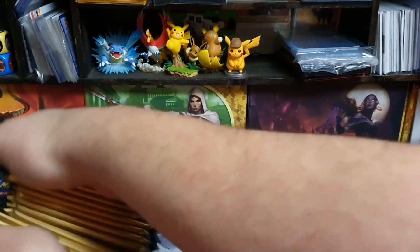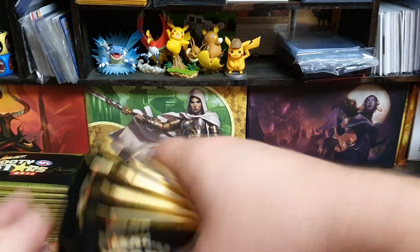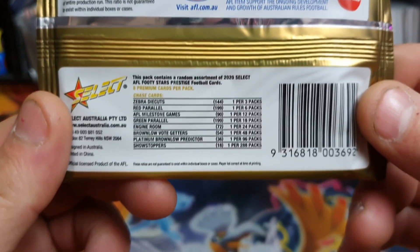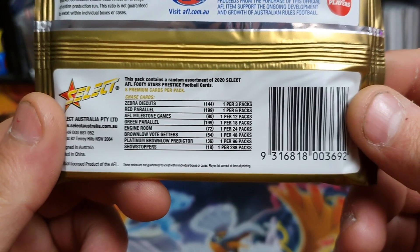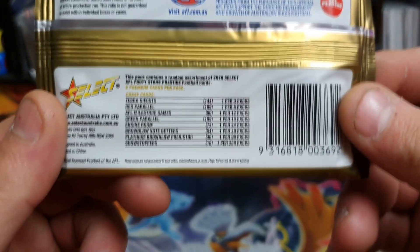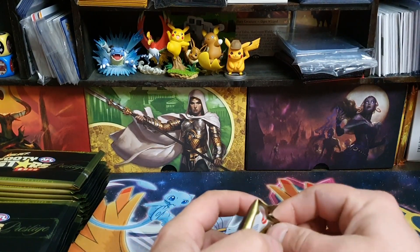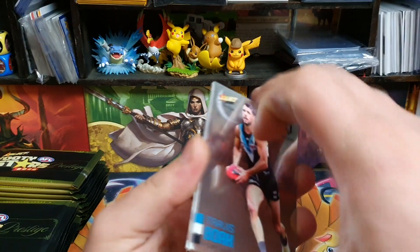The boxes only come with 24 packs. These cards are going to be pretty hard to get because there are so few of them, and breaker channels are smashing them open. Checking the odds on the back: zebra die cuts are one in three, red parallels one in six, milestones one in 12 — so two per box — green parallel one per box, engine room one per box, Brownlow vote getters one in 96 packs, and showstoppers one in 288 packs.